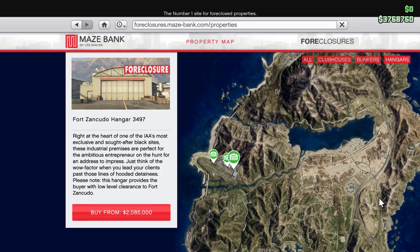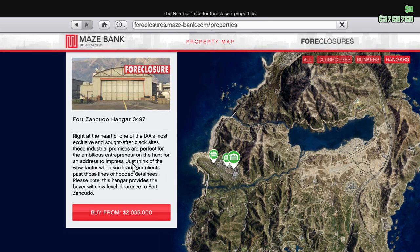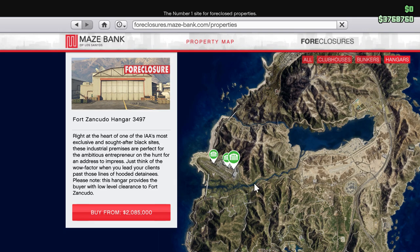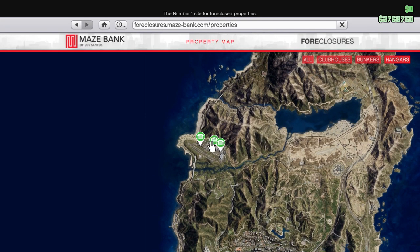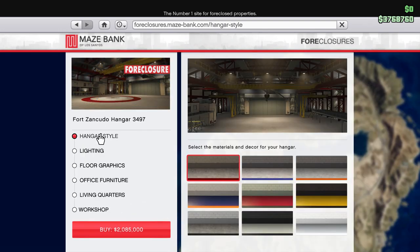Right at the heart of one of IAA's most exclusive and sought-after black sites — these industrial premises are perfect for the ambitious entrepreneur on the hunt for an address to impress. Note that all three Fort Zancudo hangars say the same thing: this hangar provides the buyer with low-level clearance to Fort Zancudo. That's why I'm buying this one guys. If you're not interested in that clearance you might want to save money at the airport — that was my instinct — but this is new novelty so I'm going that way. We'll save a little money though — buying at two million dollars.